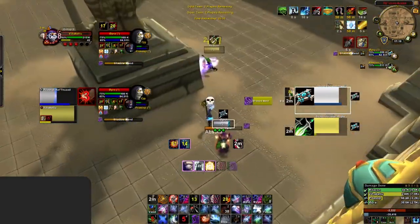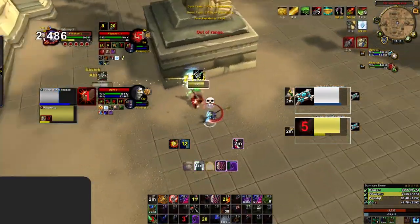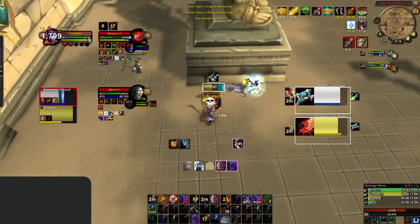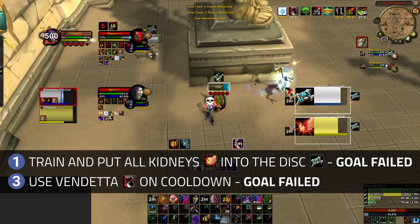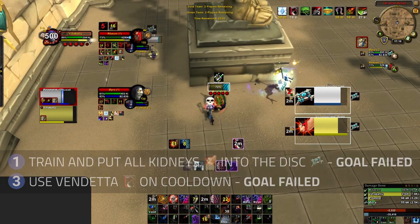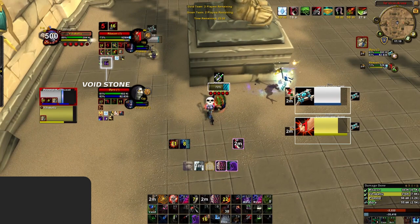The next play we see is you putting yet another Kidney into the Rogue, which again leaves their Disc free to outheal your damage and deal damage of their own. You also commit Vendetta quite some time after the enemy Rogue used theirs. In this segment alone, we see you fail both the goal to train and Kidney the Disc, and to use Vendetta on cooldown.